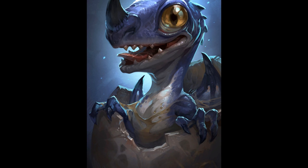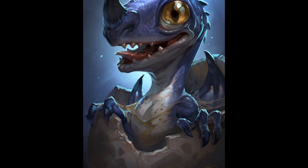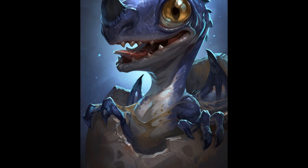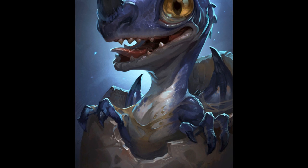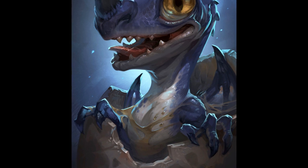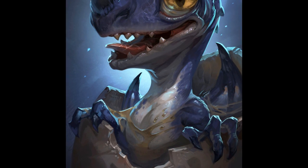Bronze dragon wyrmlings are similar to brass dragons but not as gregarious — quite a bit more independent, but still very loyal friends and companions as long as their trust is never betrayed. They have an armor class of 17, an average of 32 hit points, intelligence of 12, wisdom of 11 and charisma of 15. They are immune to lightning and have a challenge rating of 2. They tend to become fixated on certain areas of the world they consider to be their territory, under their protection and kind of under their control.